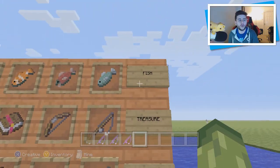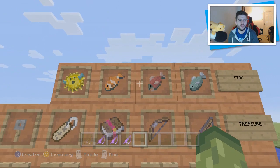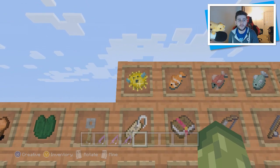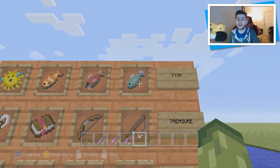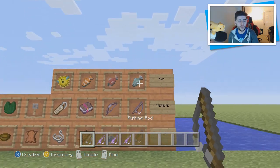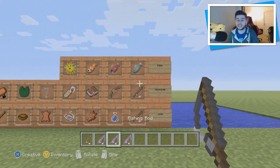Category one which is fish: you've got the normal fish, you've got the raw salmon, you've got the clownfish, and you've got the puffer fish. Those are the only types of fish we have in Minecraft. All of them can be caught with a default normal fishing rod, but you can increase the chances by using enchanted fishing rods which I will talk about in more detail.